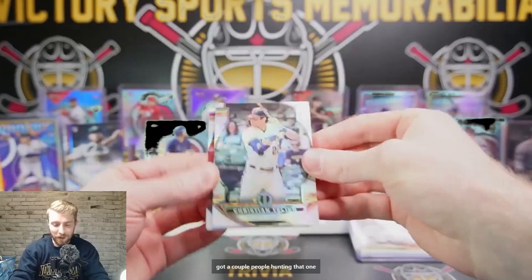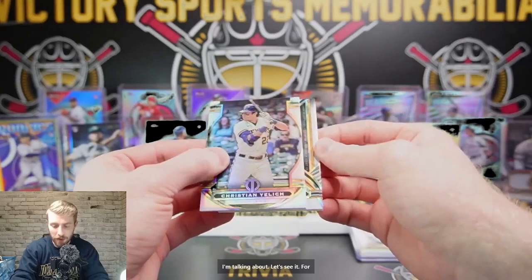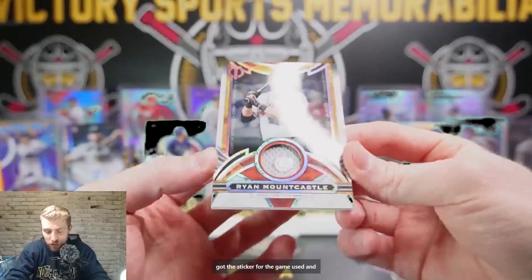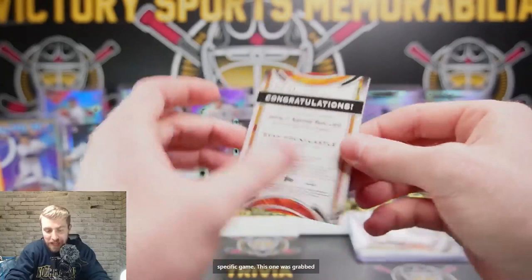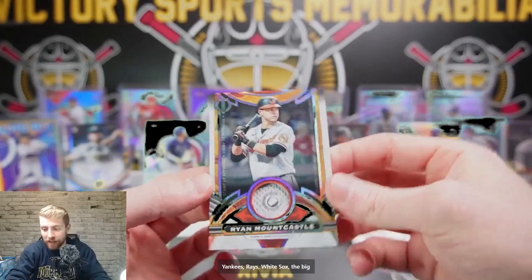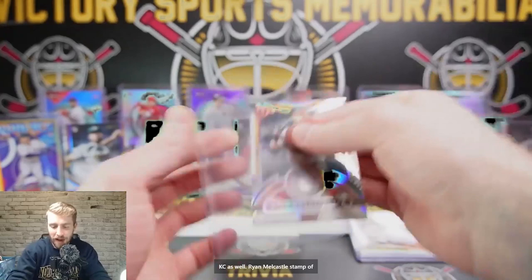Christian Yelich. Last card of the break — let's have it be a big one. Stamp of approval — for the Orioles, Ryan Mountcastle. And this is what I'm talking about — you got the sticker for the game-used, and you can look this up on the MLB authentication website to get the specific game this one was grabbed from. 123 out of 199 for the Baltimore Orioles. Orioles, Yankees, Rays, White Sox — the big winners today. Big hits. Boston Red Sox not bad, KC as well. This Tribute stuff is absolutely insane.